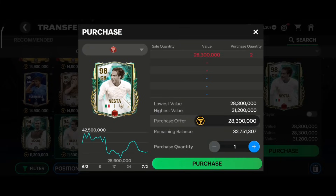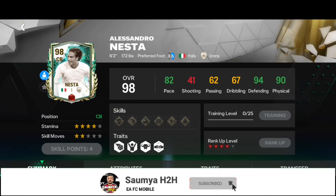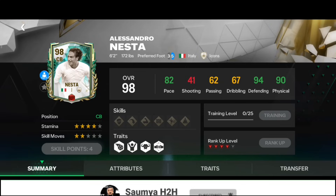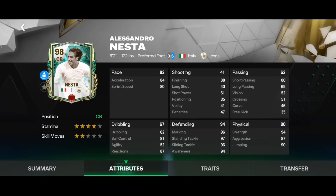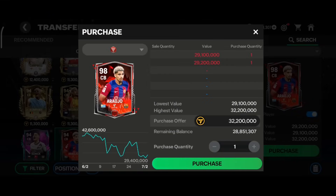The next card in this category is the Nesta card from the Winter Wild Card event. He has 82 pace, 94 defending, and 90 physical, also with four star stamina. He has good height — six foot two — plus Medium-High work rate and Power Acrobatics trait, which is very helpful in Head to Head.